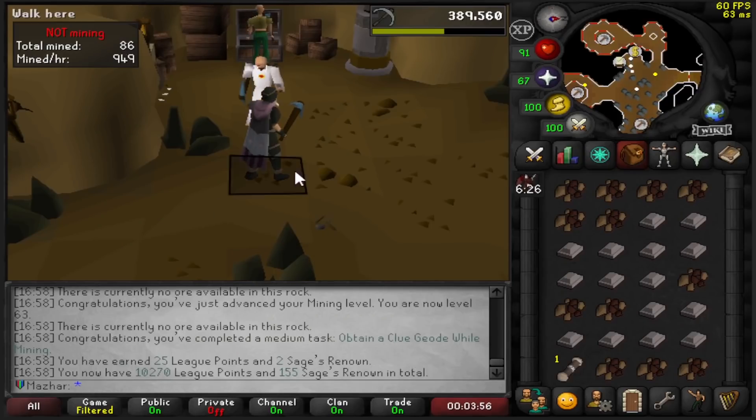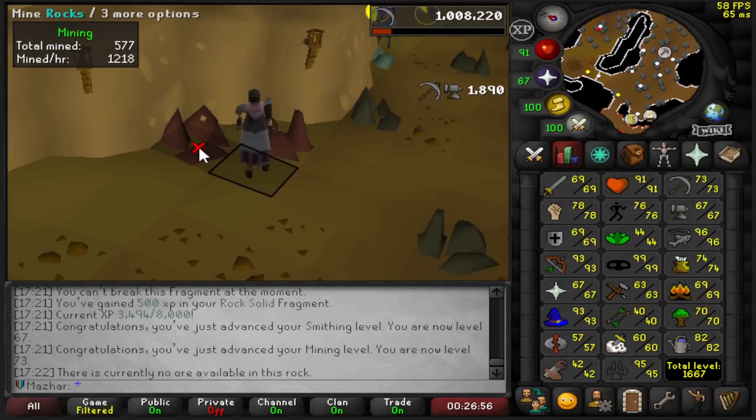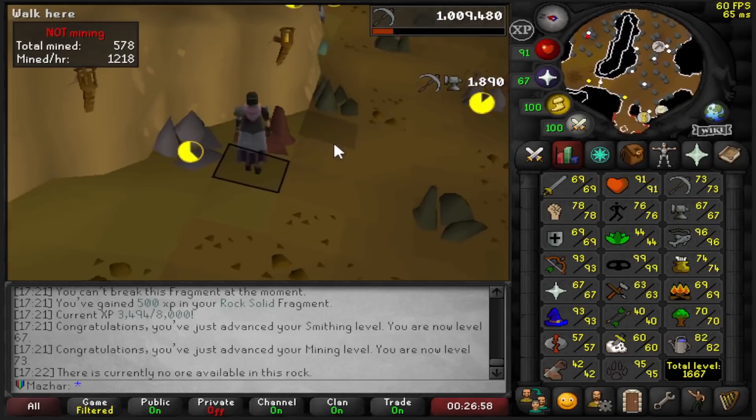I just got a Clue Geode while mining — 25 points. So I think the goal is to get 78 Mining because that lets me boost to 85 with the plus 8.